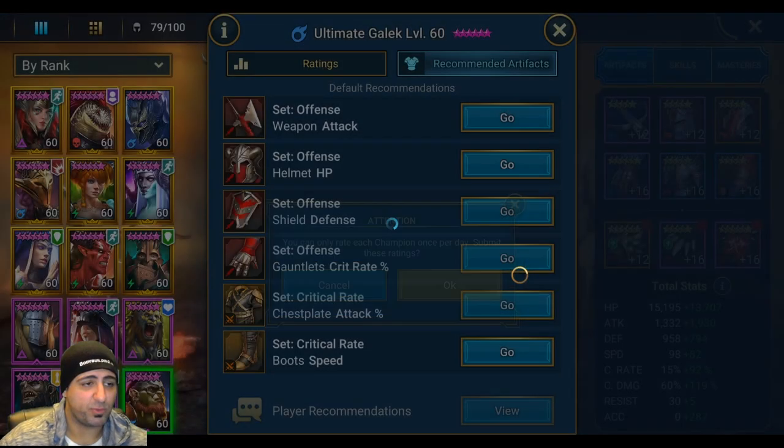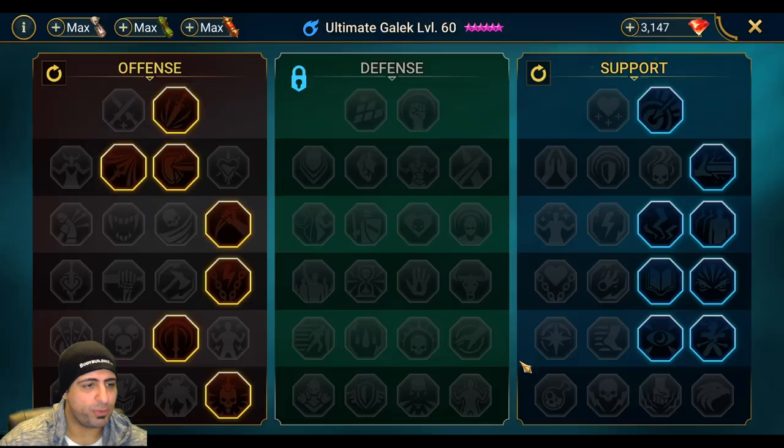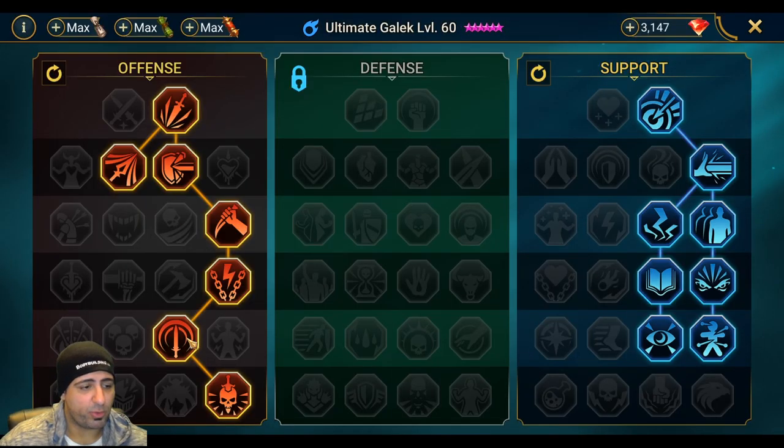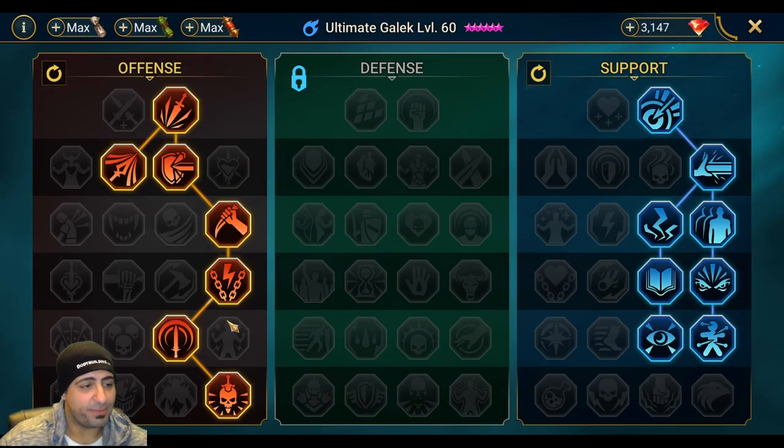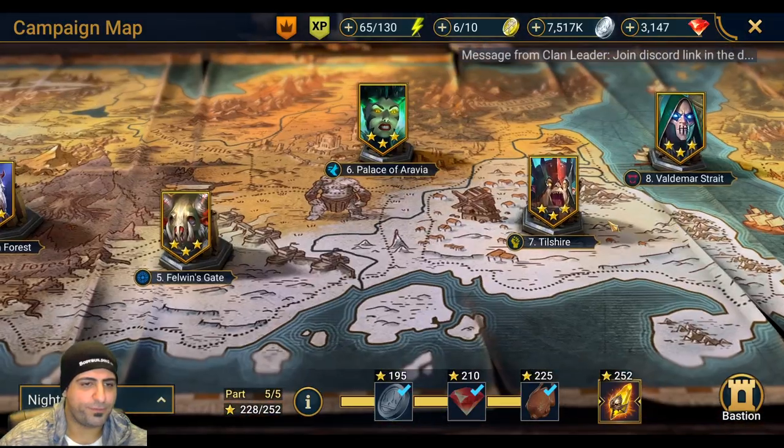For recommended artifacts the game suggests offense and crit rate sets for arena, but I feel you need more accuracy too. For masteries, go all the way down to Flawless Execution for that 20% crit damage boost since I want to use him in arena. If not using him in arena, go for Warmaster instead. We went down the accuracy route as well — you need a lot of accuracy for Spider, and we're over the accuracy limit.